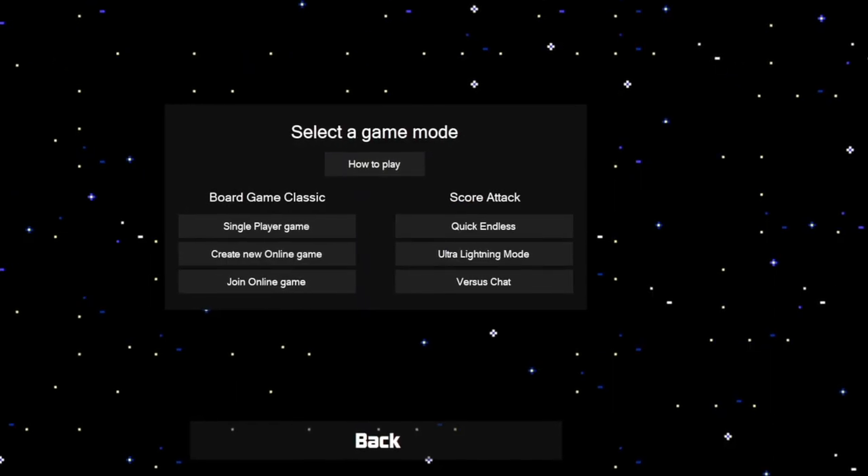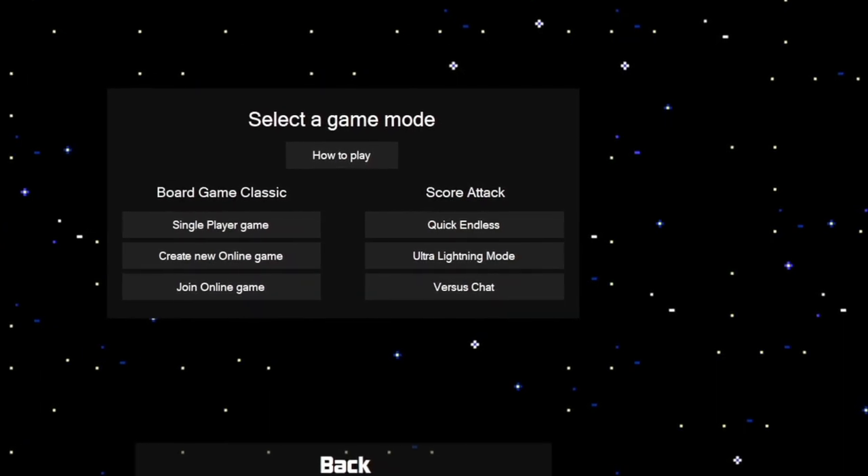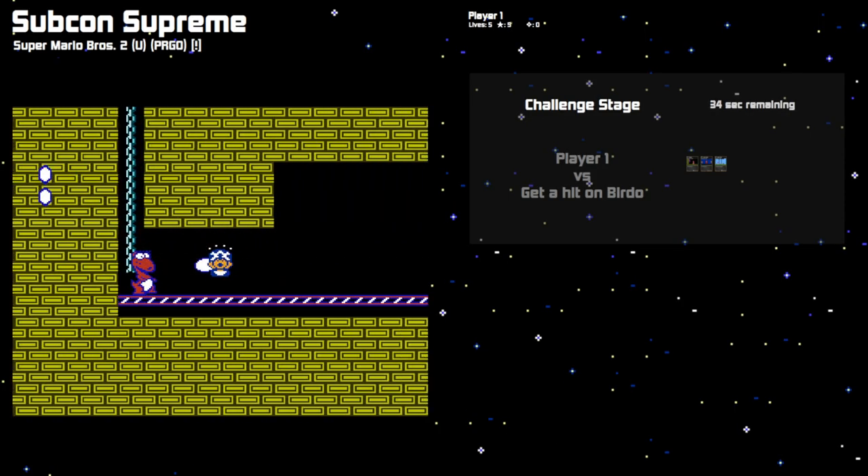If you're playing single player, you can choose to disable the board move part of the game. This mode is called Quick and Less, and it's a faster way to play the game offline.